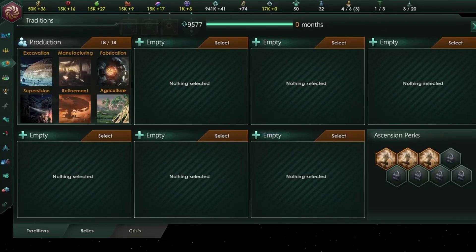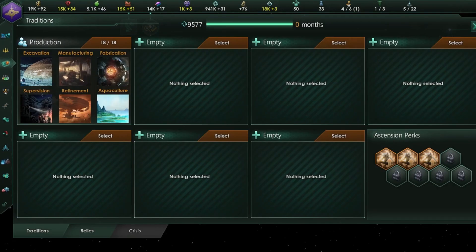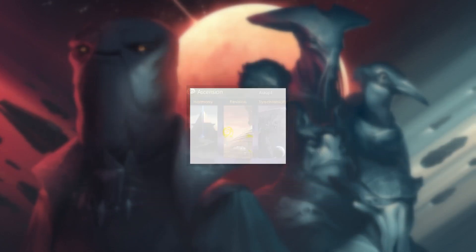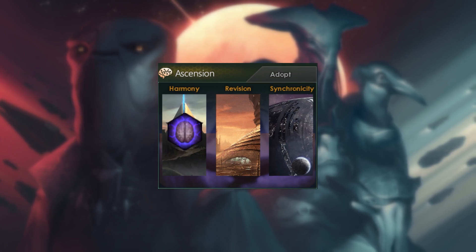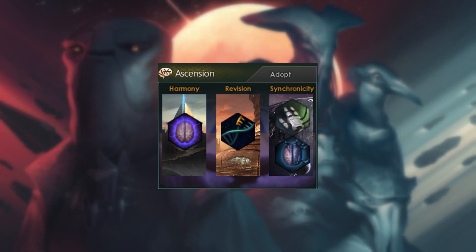Certain paths also have unique effects dependent on your empire type, including machines, hives, lithoids and more. Forerunner also reworks ascension paths by combining them into a single tradition tree: Harmony replaces the psionic tree, Revision replaces the genetic path, while Synchronicity is either the synthetic or cybernetic path depending on what ascension perk you've chosen.